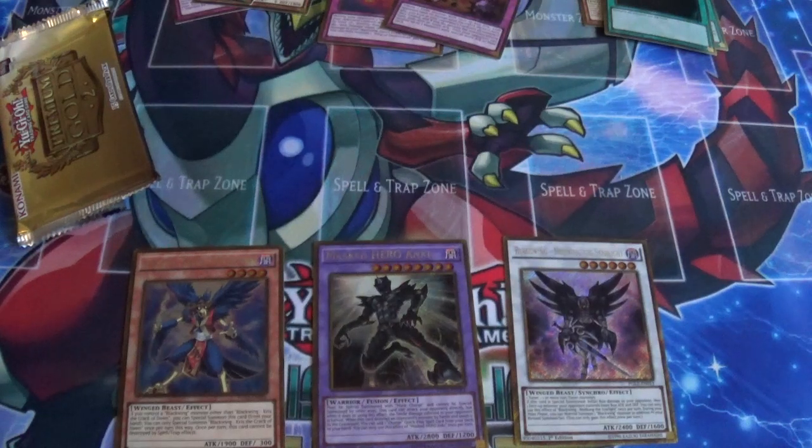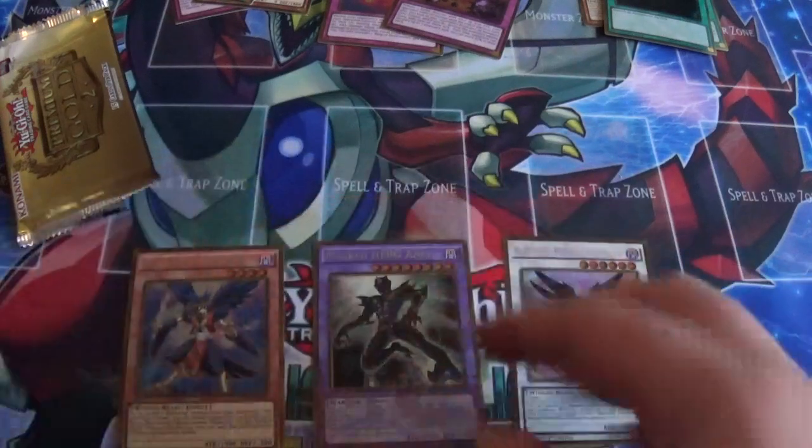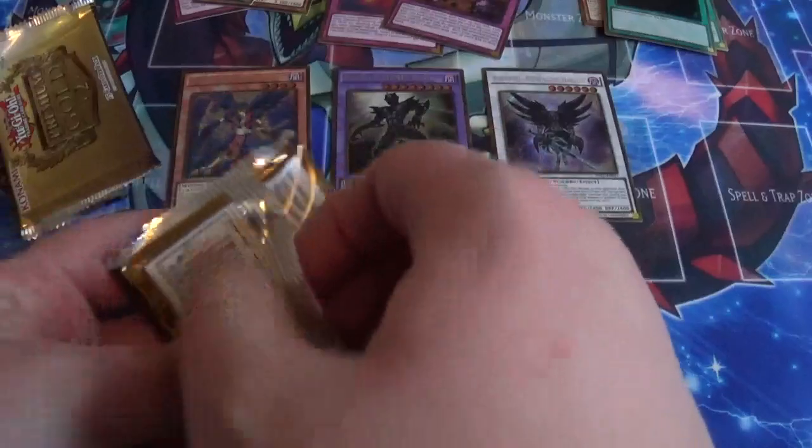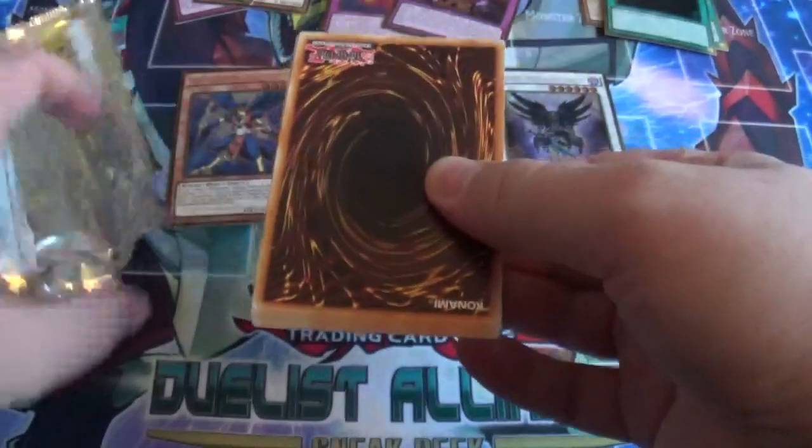So next pack, we'll start with the bottom cards. I think we got six secrets, so we need to put those down. I don't understand why in Europe they always put the secrets at the front — kind of ruins the surprise.